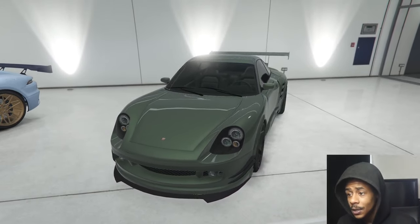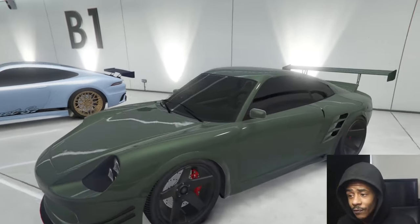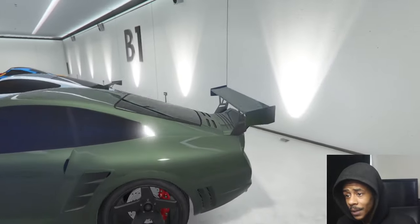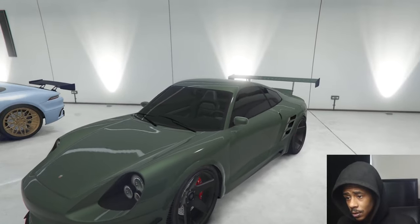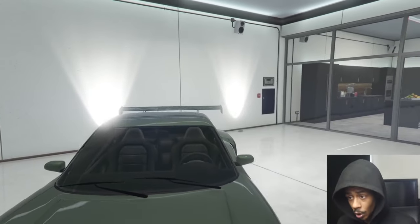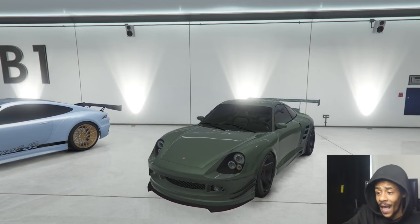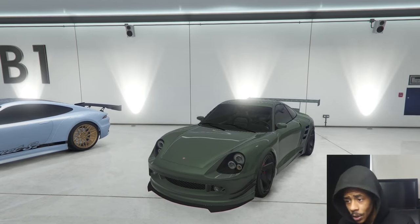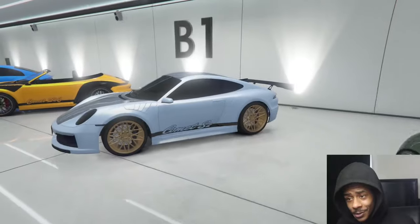We're going to go over here to the Comet. This is just a regular Comet — I went with the olive green, black rims, tints, and then I went with the body work and put fenders over the wheels so it looks pretty mean. It's not too much you can do with this car. We put the drag spoiler on it, and then the front black splitters — go crazy. This is a basic car, but I would definitely be driving this because it just looks hard.